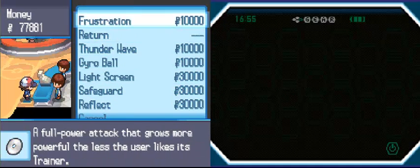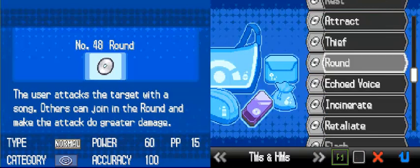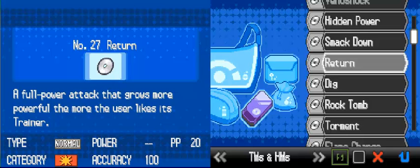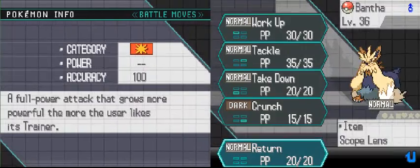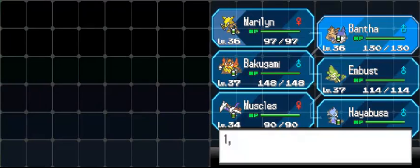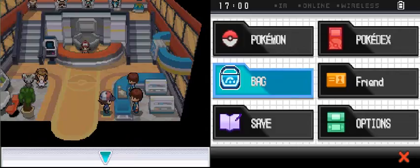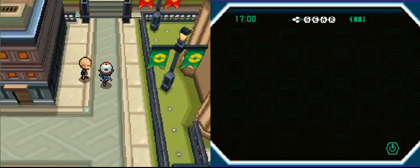I would buy some of these, but I don't think anyone on my entire team would be able to make use of it. Because about the only good one, to me at least, would be the Return TM. This is a TM that I will be happily adding to Bantha's moveset over Tangle. Because Return has 20 PP, as you can see. It has 100 accuracy, just like Tangle. However, it has a base power that is dependent on the Pokemon's liking of you, and it can go all the way up to 102.